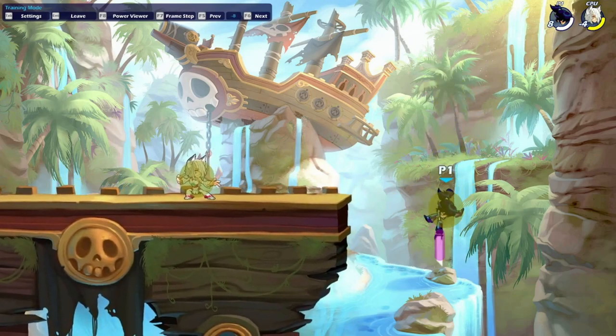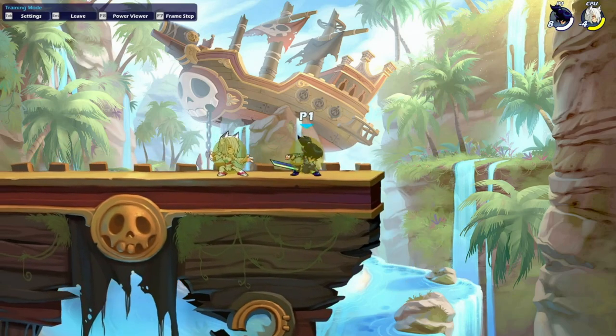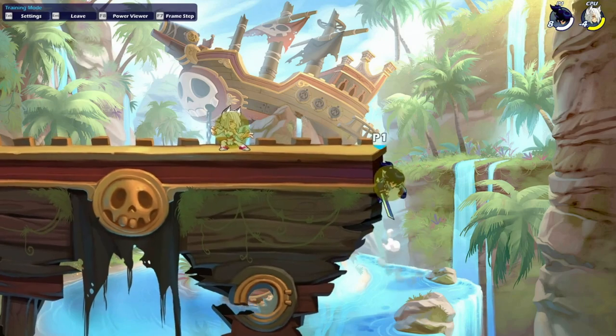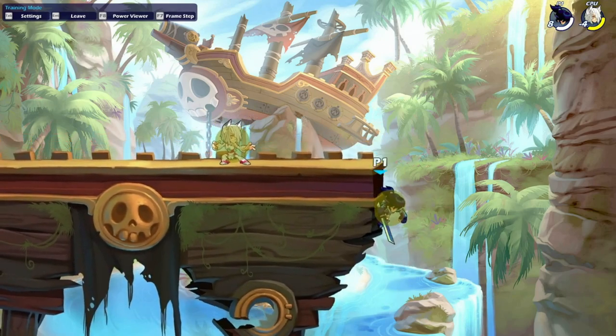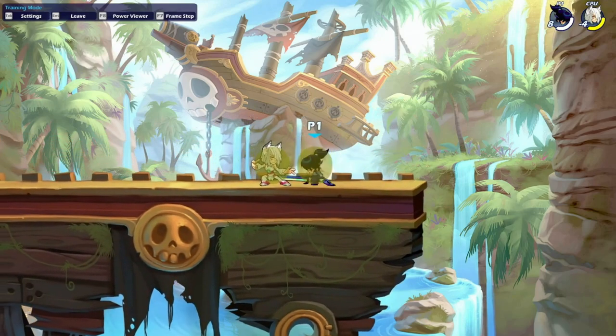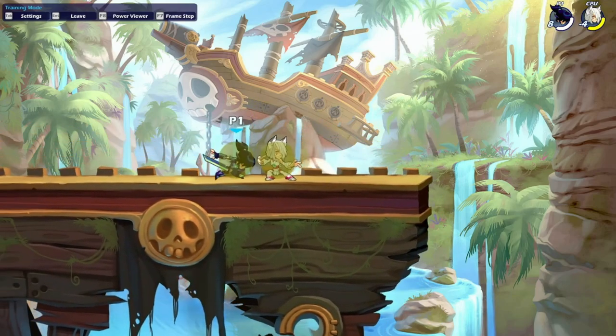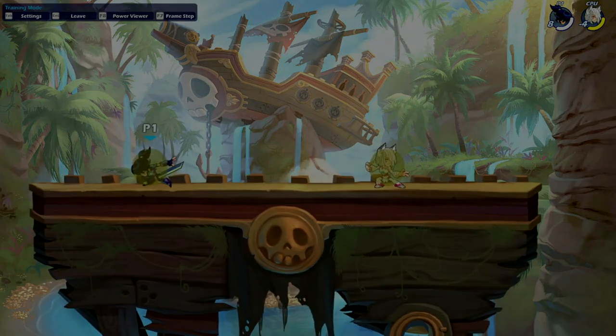Sword ground pound is a pretty strong edge guarding tool with decent force, however it has a very small hitbox. One thing that's really nice about this move: if the opponent is sitting off stage kind of hugging the wall — sharking you or whatever — if you're waiting on stage and then mix up your timing with a dash hop ground pound, it can be very hard to react to and you can catch them sleeping.